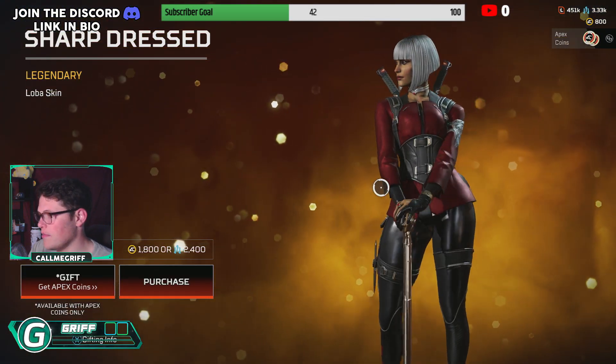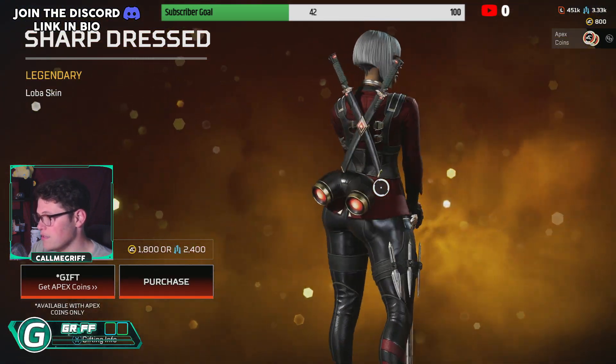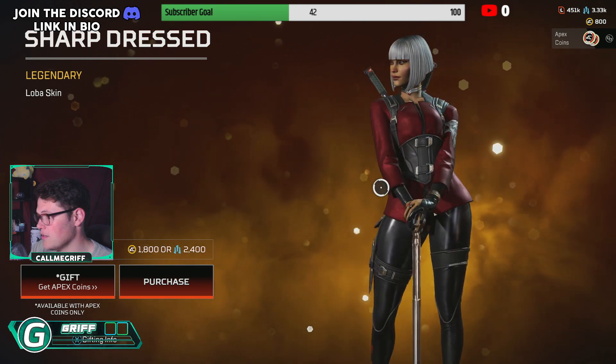Loba — I mean, I love this skin. I'm going to be honest. I love the hair. It looks really good.